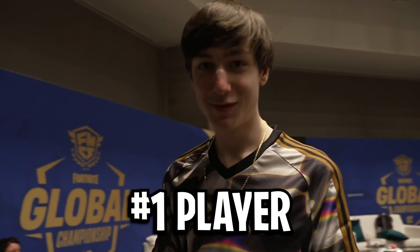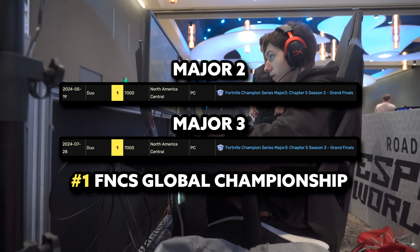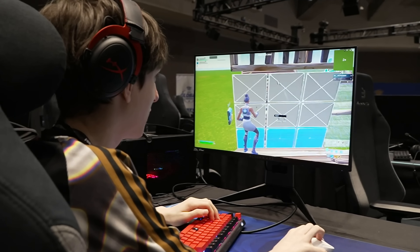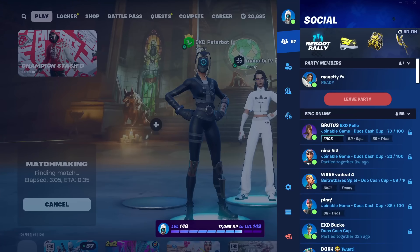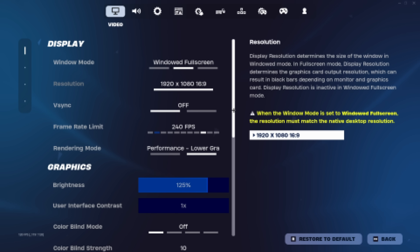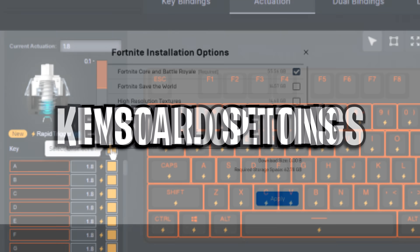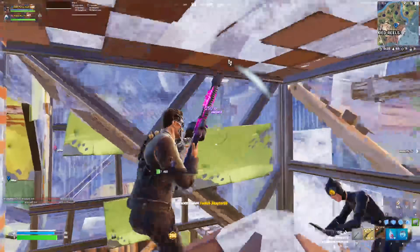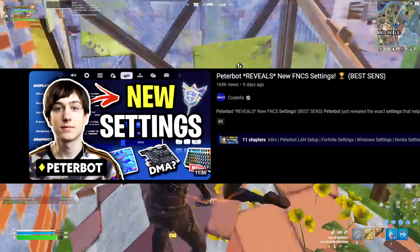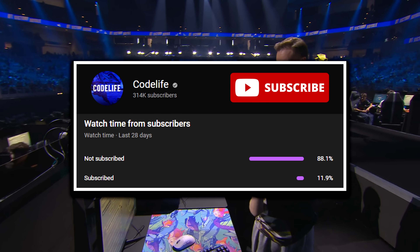With PeterBot being the best player right now after winning back-to-back-to-back FNCS titles — that is three in a row — it's no surprise that everyone is eager to know what his settings are. Just last night, during his Twitch livestream, he revealed it all, from his full list of settings and keybinds to his Nvidia colour settings, install options and even his keyboard config. I'm about to showcase all of his fully up-to-date settings, so if this does help out, please drop a like and subscribe for more.